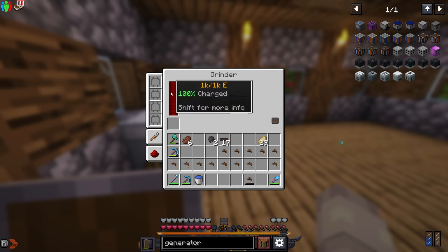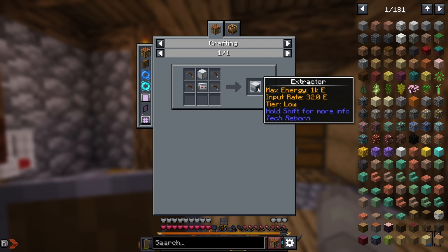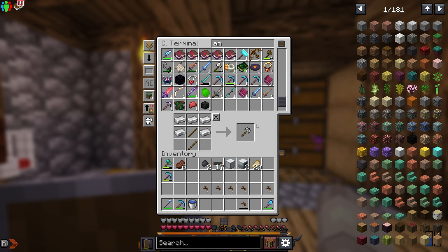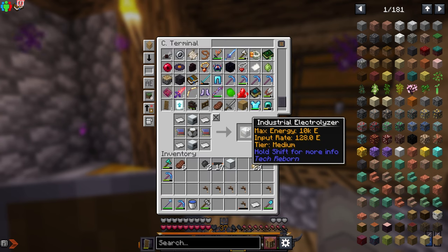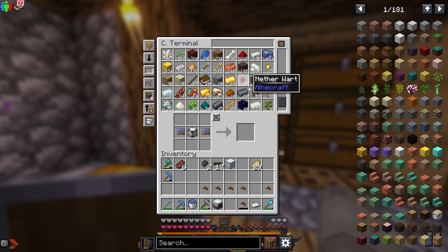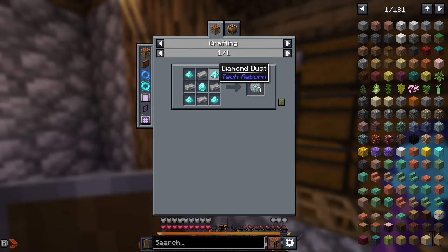The grinder is fully charged. Now I need to craft an industrial electrolyzer — there we go, and one more. Now I need the iron sheets, which is simple — just hammer some iron down. Now we have the industrial electrolyzer. We also need another grinder — just need some more flint — place all these down and we have another grinder. Now all we need are the diamond grinding heads, which need about five diamonds.